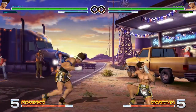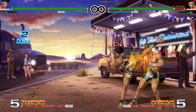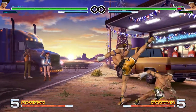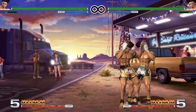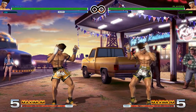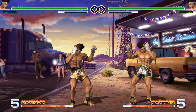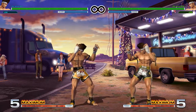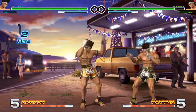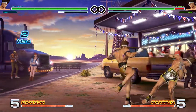One thing to note is that step high kick will whiff on crouchers, which is why you have to go into it from something like close heavy kick to stand them up. Back light kick is a little bit better at hitting crouchers — it's a really useful combo tool and you can even use it in block strings. It's only a little bit negative on block either way. Because of the startup on those two command normals, it's really only reliable to get them off of something with a lot of hitstun, like close heavy kick — close light punch is not going to work. You can also use these as part of max modes.